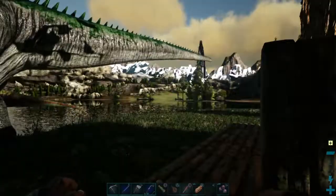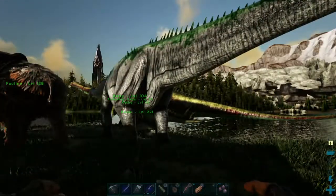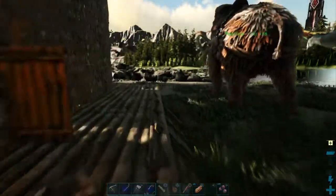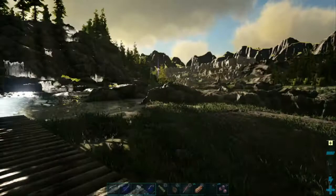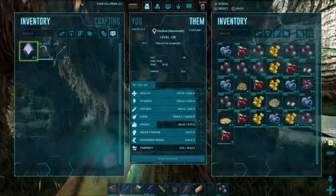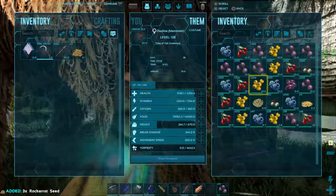Good morning everyone, this is Tall Creek Rock back for another exciting day here on the ARK Survival Evolved Valguero map. This is day 38 of my little adventure, and today I think I'm gonna take my mammoth over to the little island and farm me up a bunch of wood and thatch, because I'm pretty short on thatch. I need to clean his inventory out a little bit first though.